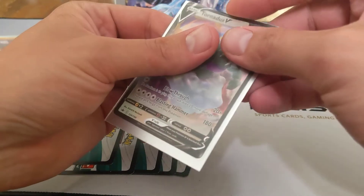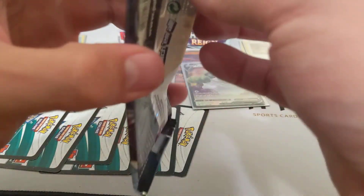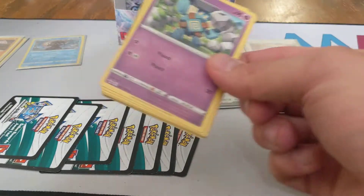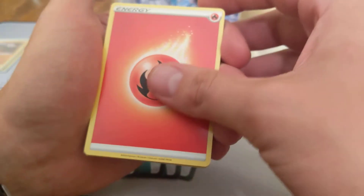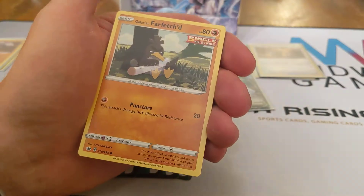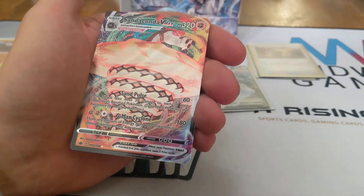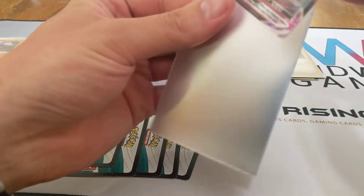That's one Full Art V, two standard Vs, and four holographic cards so far. We've gotten seven white code cards. White code card number eight. We've got Fire Energy, Melanie, Brawly, Whirlipede, Golat, Deerling, Sneasel, Galarian Farfetch'd, Furfru, Expedition Uniform, and a Sandaconda VMAX. So there's a VMAX — three Vs, a VMAX, four hollows, eight code cards.